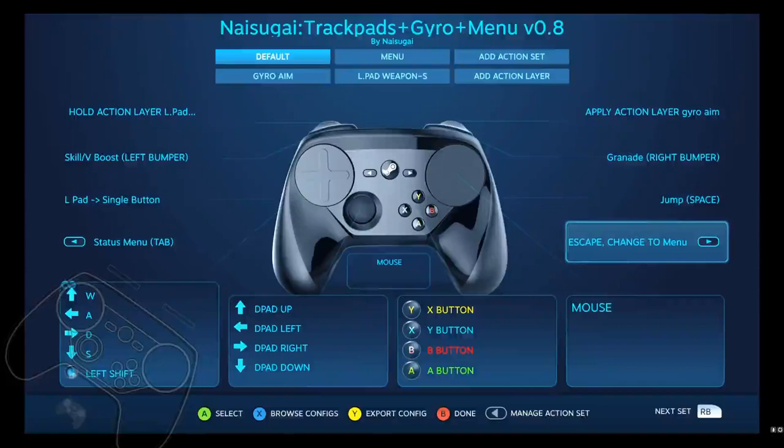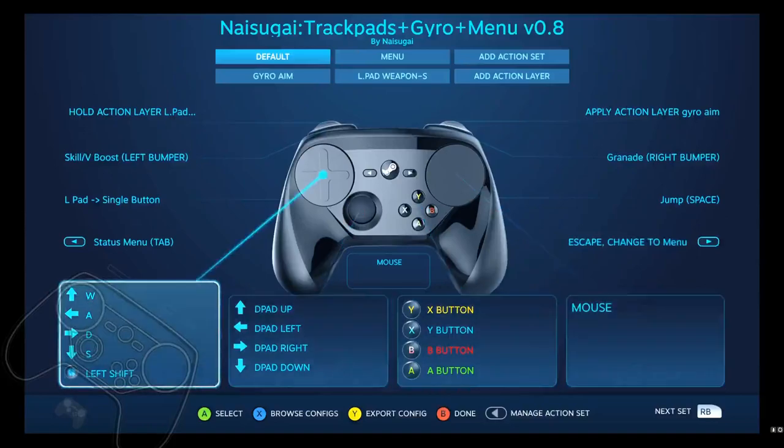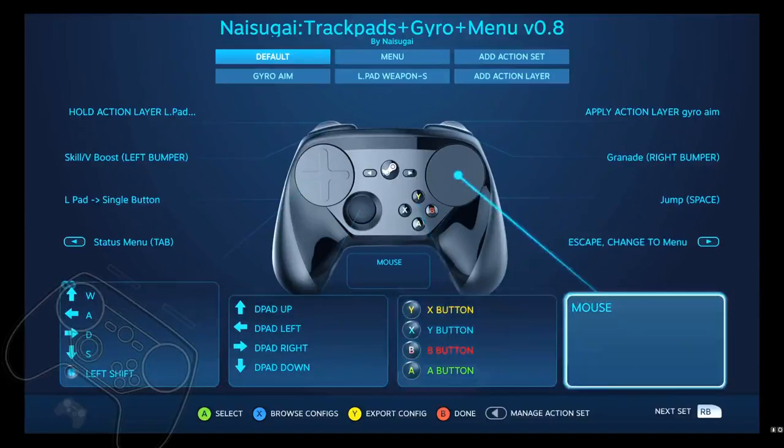Hey, this is NiceGuy with another Steam Controller config. This is for Borderlands 1 or Borderlands GOTY, Game of the Year. I couldn't find any configs that I liked so I started making my own, and I think I've gotten to a place where I like it. Here's me just sharing it with you guys to see if you want to use it. It is a left pad move and right pad mouse.